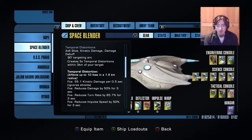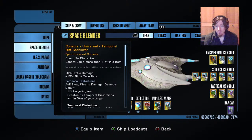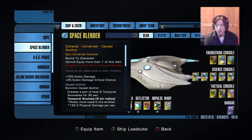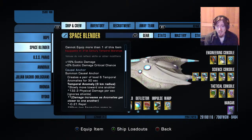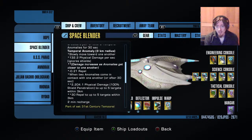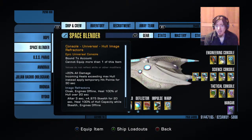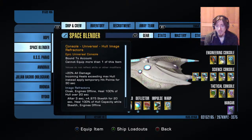The temporal distortions are especially effective against larger targets like Voth dreadnoughts or planet killers because then all five of them are hitting. I'm just using it for the bonus exotic damage. Second, the causal anchor — 15% exotic damage is huge, exotic critical chance is huge even at just 2%, and the anomaly it creates is pretty good.